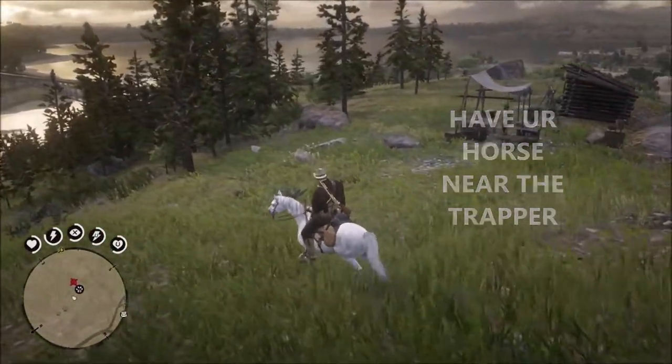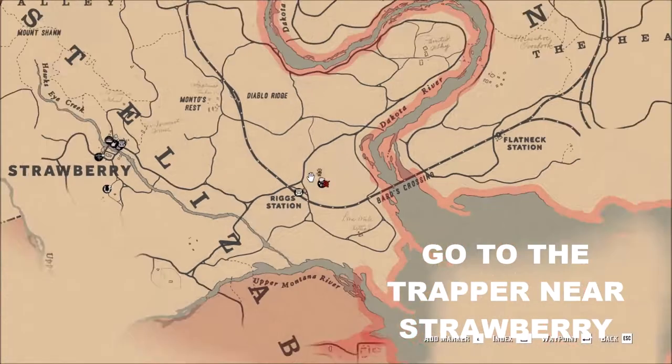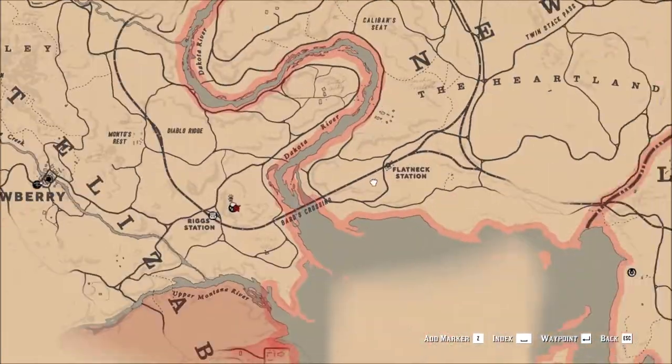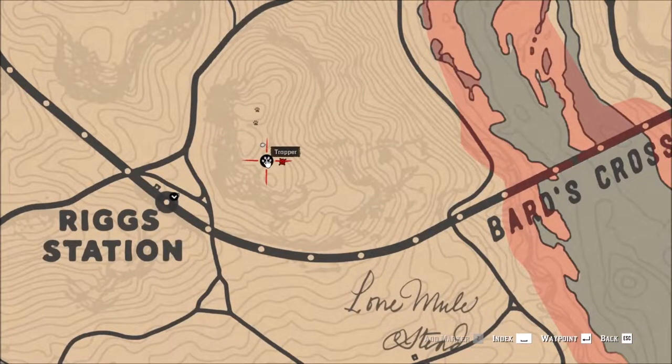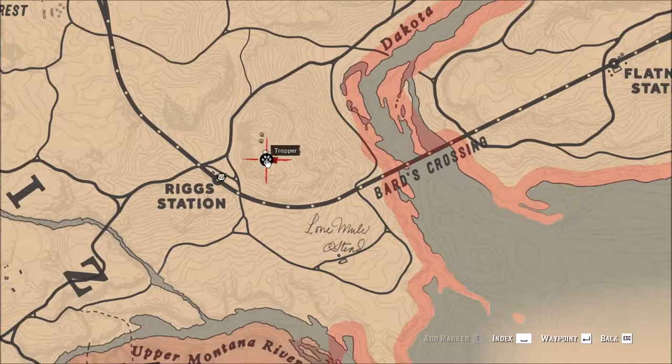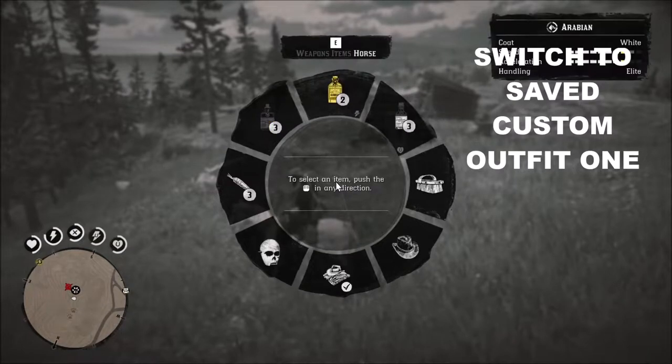Alright guys, have your horse near the trapper. I suggest going to the one near Strawberry because it's the fastest way to save the outfit. Make sure you guys have the custom saved outfit 1 on your horse because we're going to be needing to switch to that outfit before going to the trapper.